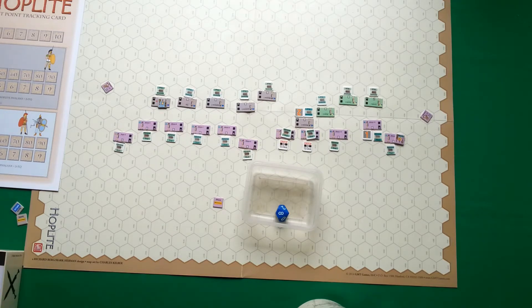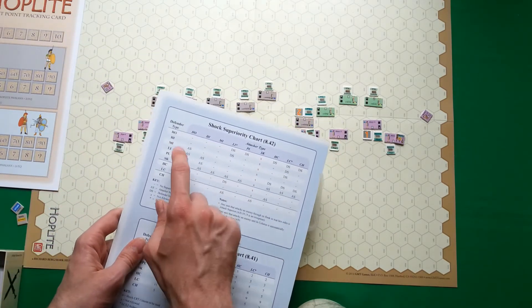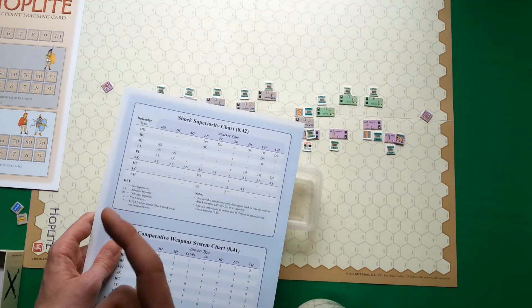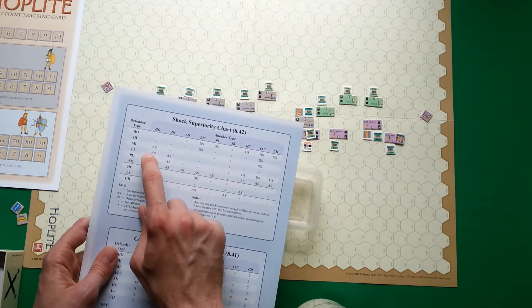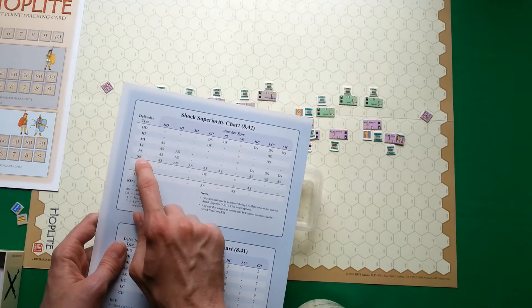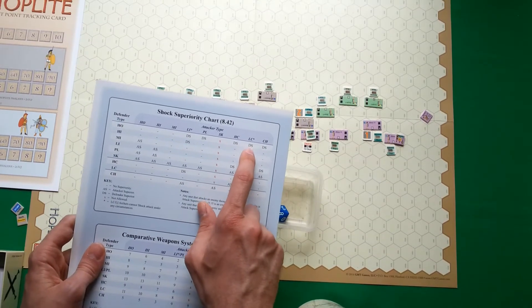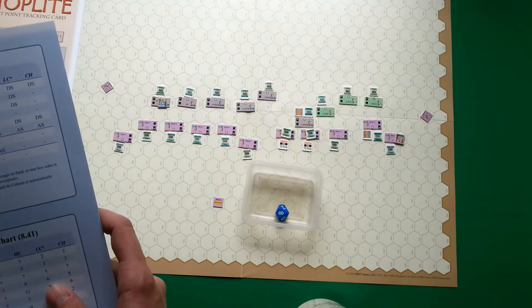Next we resolve the shock combat. First we check shock superiority — using the shock superiority chart, we check attacker and defender unit types. Both sides are hoplites, so no one is superior. If hoplites were attacking medium or light infantry, the hoplites would be attacker superior; if light units were attacking hoplites, the defender would be superior. But here it's hoplite against hoplite, so no one is superior.